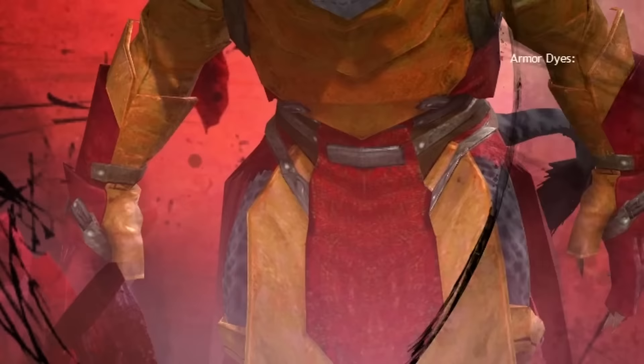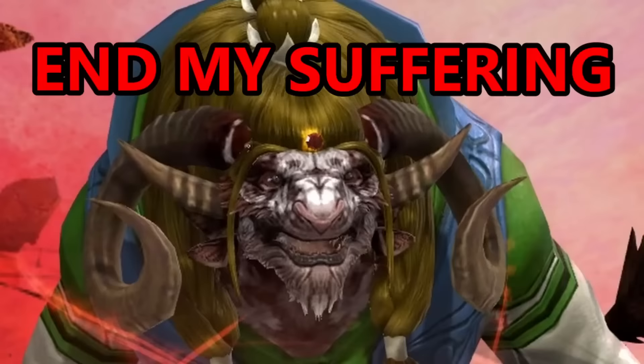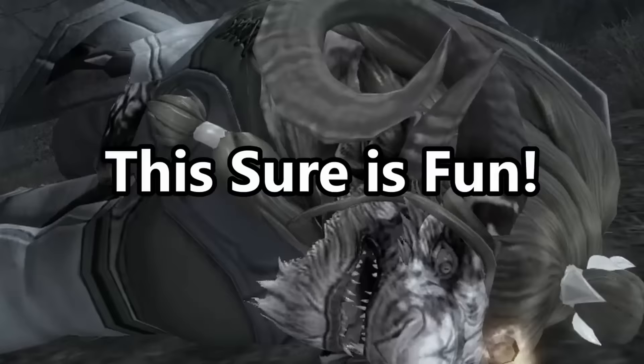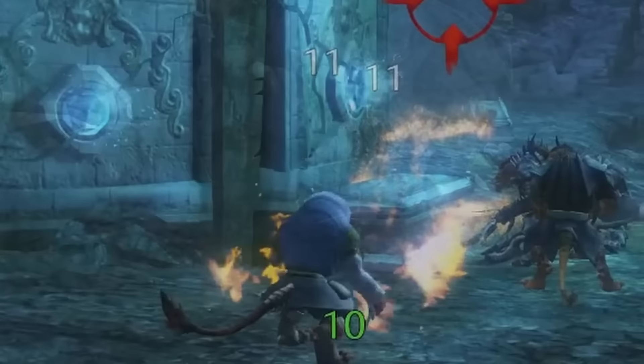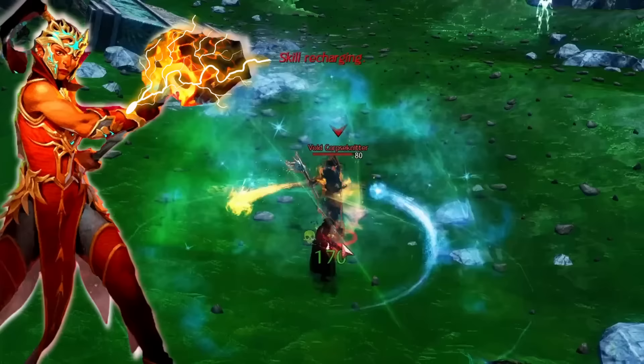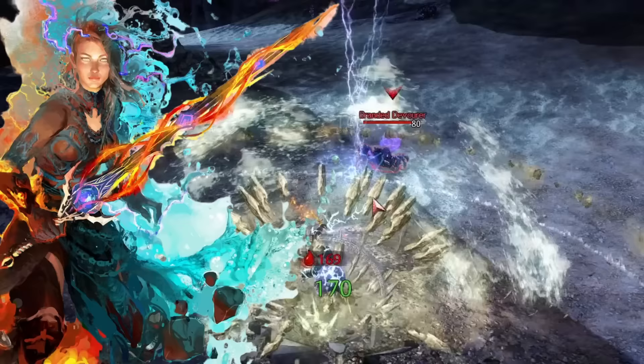So you've been wanting to play the Elementalist, but you've heard from everyone that it has a downstate rotation. It has so much going on and it's incredibly hard — and mostly that is true. The Elementalist is not an easy class to play, let alone master, but that is where I'm hoping to help you. This is a complete guide to get you competent on the Elementalist and its elite specializations, and what you can do to avoid downstate.